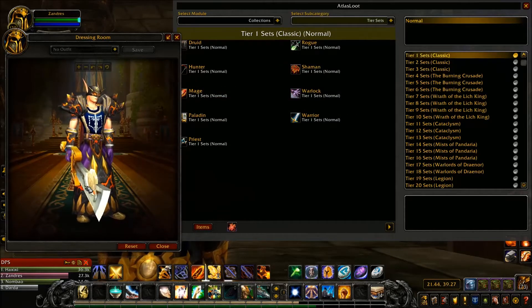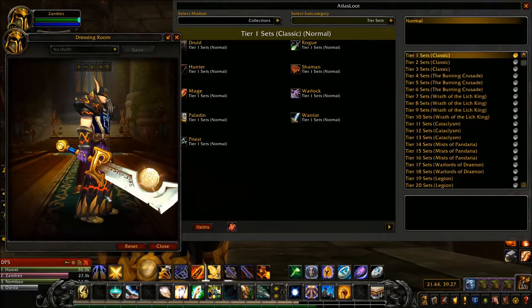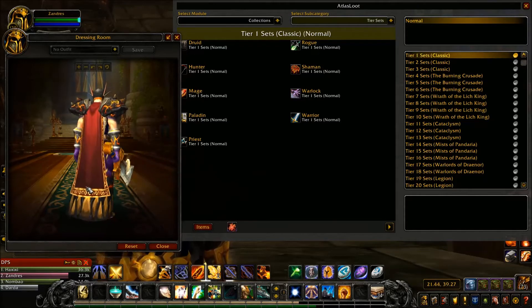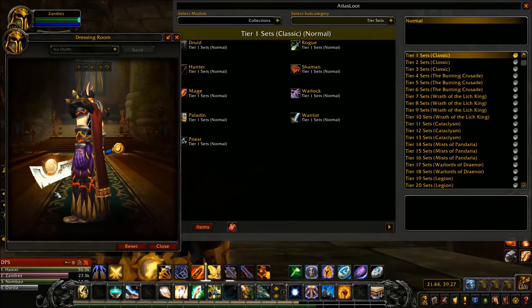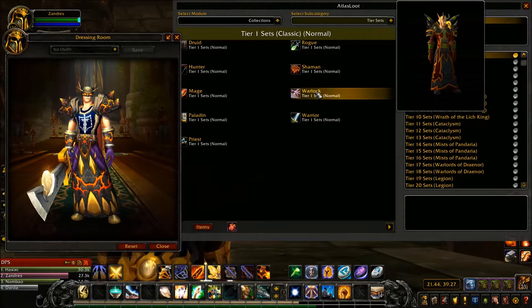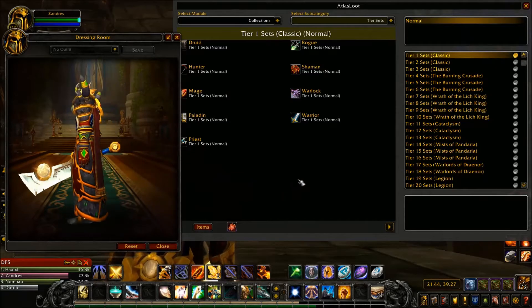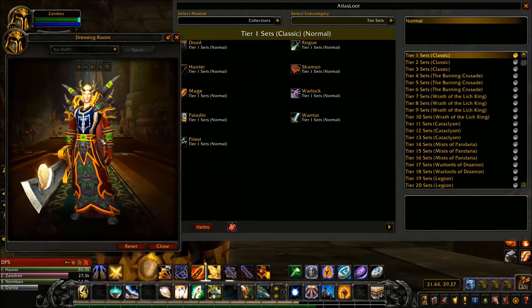The Shaman set has a cool mask, kind of ninja-like, with Earth-Shattered shoulders and robes. Shamans and Paladins — and Death Knights in some cases — sometimes wear robes and sometimes pants. Tier 2 Paladin is a robed set, Tier 1 Paladin is pants. There are several sets for Paladins, Shamans, Hunters, and even Monks that alternate between robes and pants. You just have to look and see what you want.